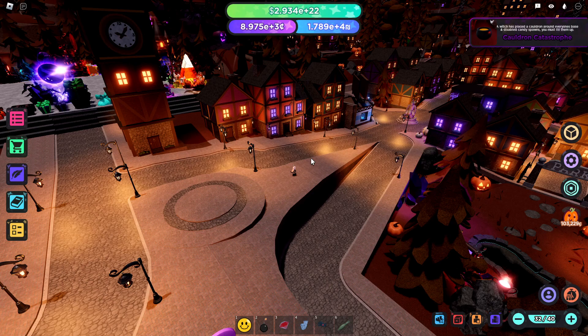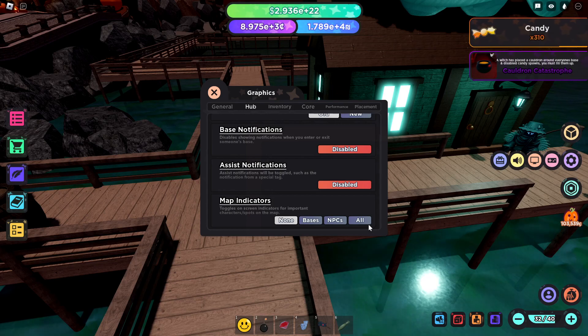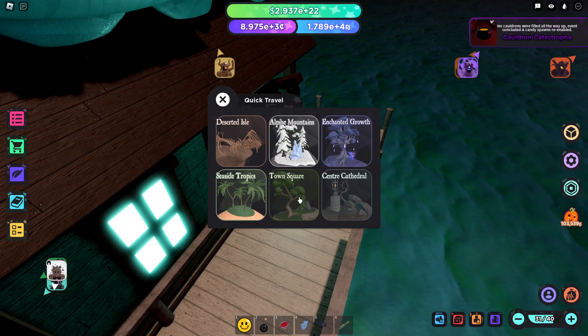There is another method of farming candy which is actually significantly faster than anything else in the game. This requires you to travel to Town Square. If you don't know how to get there, go into your settings, then graphics, then hub map indicators and hit 'all'. Look for Kryptos, go up and interact with him — he'll bring you to a fast travel menu where you can select Town Square and travel straight there.